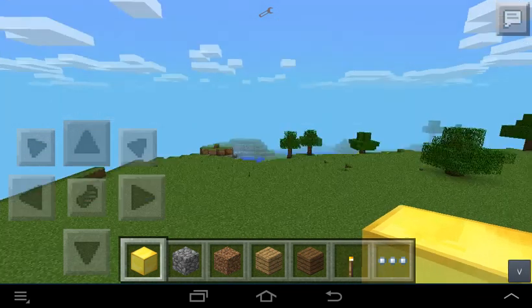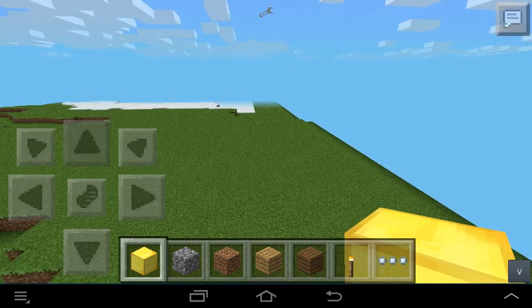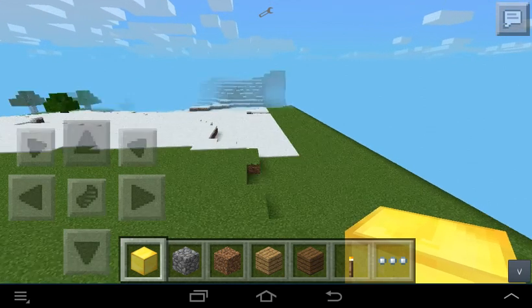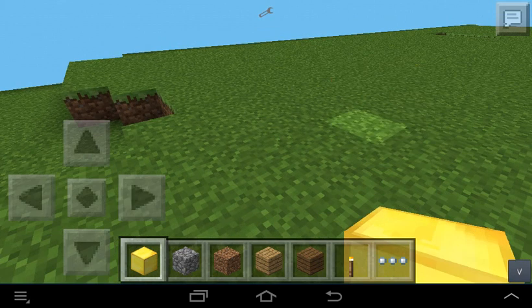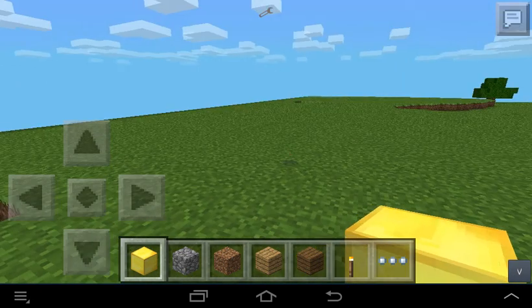Alright, get a butter block out of your inventory if you aren't in creative. If you're in survival, good luck mining butter! Alright, so just kind of place it down and mine it, and something should happen.